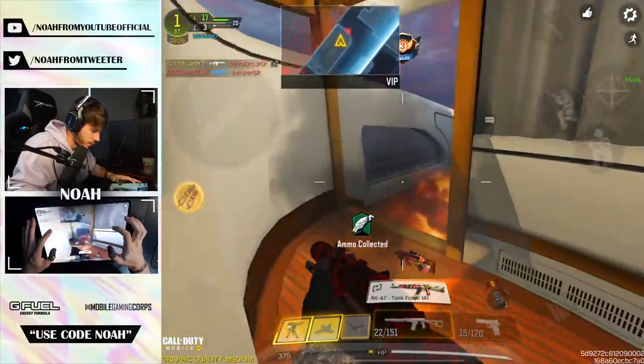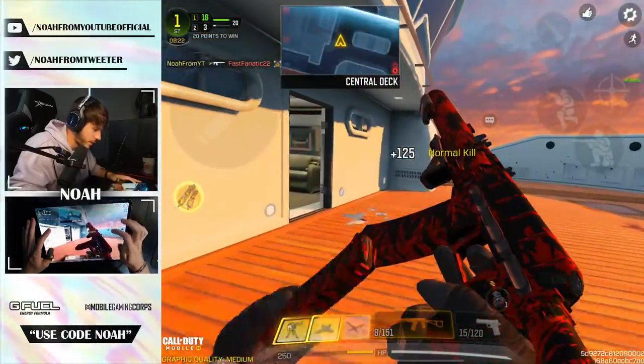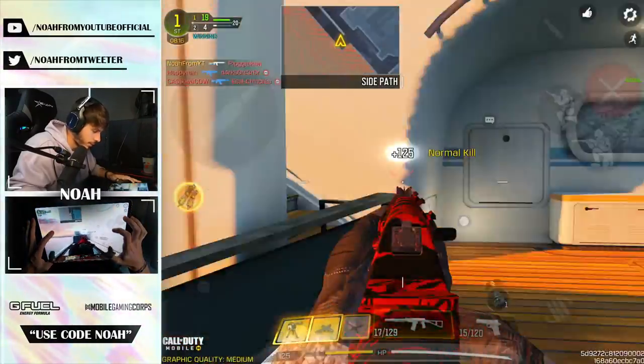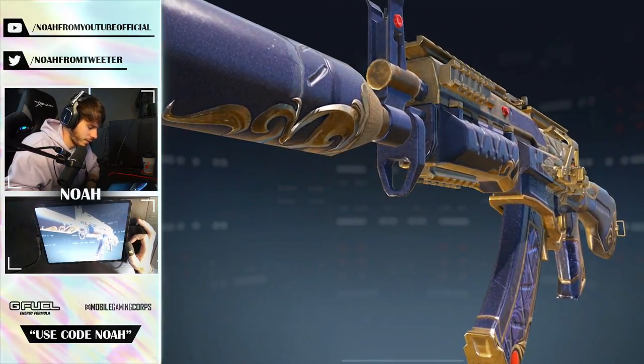We've got just a couple more kills here until we win the game, so we should be able to close this out strong. The AS Val is also a really fun weapon to use — if you guys want to see me do more gameplay on it I'm totally down. I've been loving this weapon. And there we go — we just unlocked the new KN44!